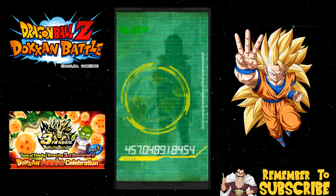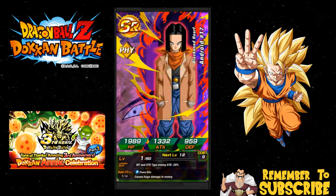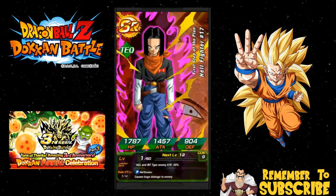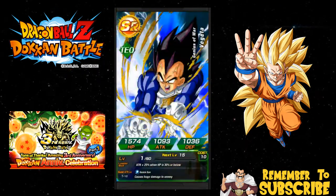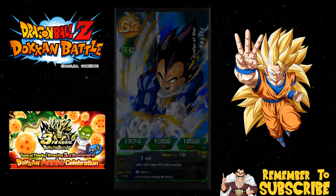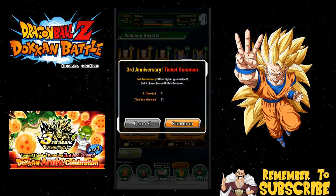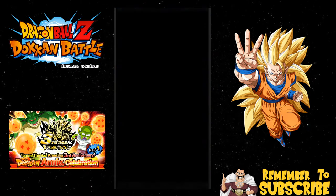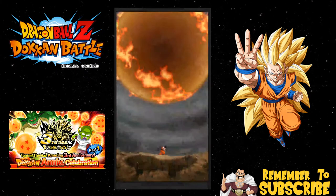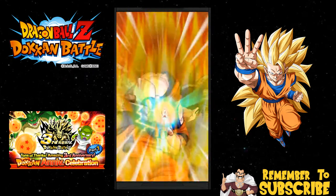Alright, let's see what we've got here — Android 17, Android 17, Android 17... Vegeta, wow, so many Android 17s. That was funny — two Vegetas. What the heck was that? Alright, let's go ahead and do the next one. I wish they gave you something special, like after every five multis you get a certain item or potential orbs — that would be awesome.